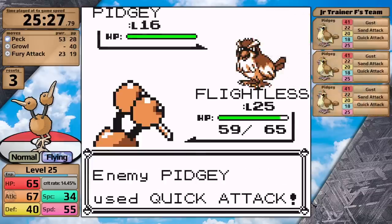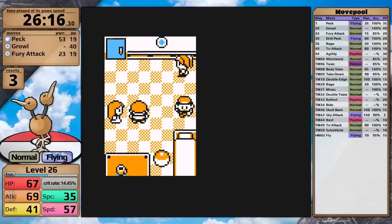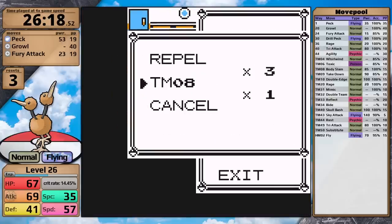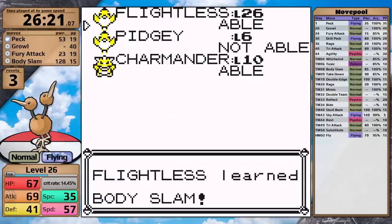Next up is the Junior Trainer with three Pidgeys — I call her Sandy. I know that I'm going to outspeed, and I just really want Peck to get the one-hit. And it does, so she's not a problem. With that victory, I can now head to the SS Anne and pick up the TM for Body Slam — this is going to be my go-to move for pretty much the rest of the playthrough, with five more power than Drill Peck and the chance to cause Paralysis. I also pick up the TM for Rest.